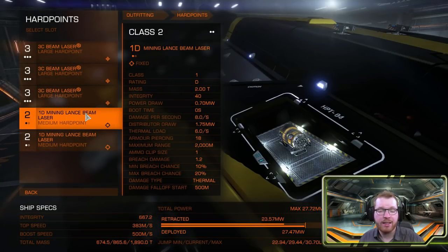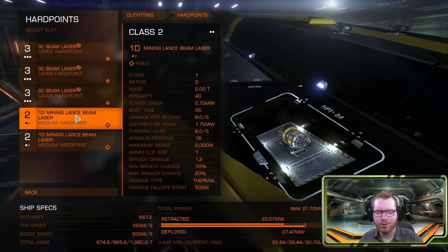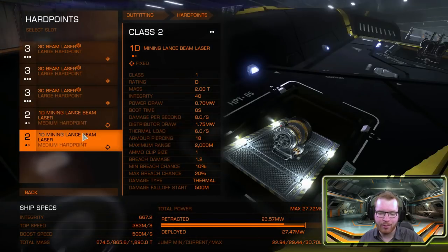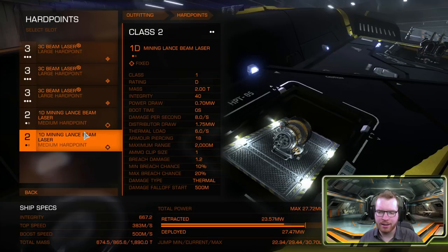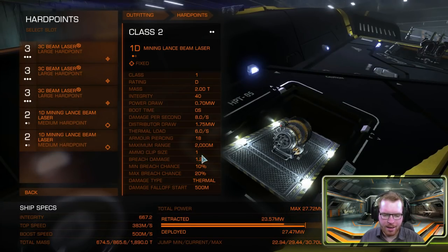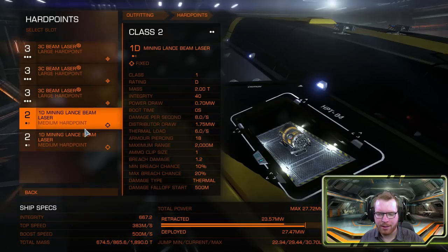For this to work — at least the mining technique I'm using — mining lances is almost a must-have. You get these through Power Play; it will take you four weeks if you don't have them. After you earn your merits in the last week, you get them from Power Play. The reason we need this is because we're smaller and more maneuverable. We're going to do a lot more speed prospecting. We really need that extra range from the mining lances — two kilometer range compared to the 500 meters on a normal mining laser. So on this specific build, I would definitely recommend it.